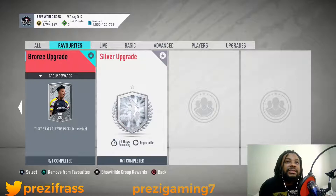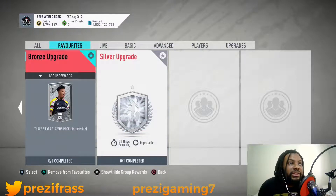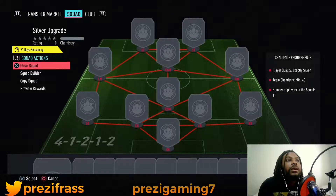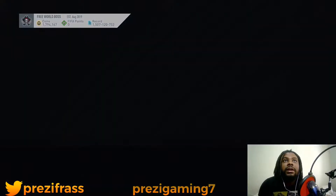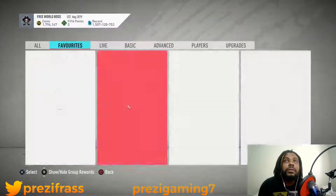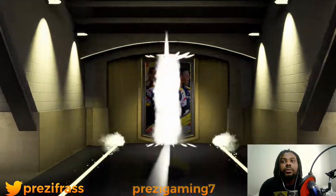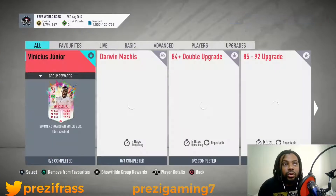What you want to do with your silvers is upgrade them to gold. You keep recycling the silver upgrade — it gives you three silvers at a time. Then you move into the silver upgrade pack that gives you four common gold players. I'm gonna build a quick silver squad and submit it — so you get these four common golds.